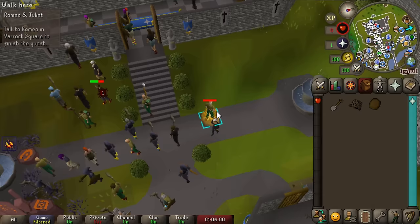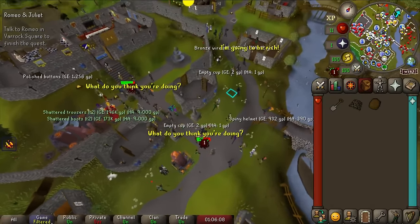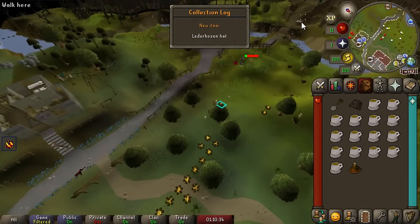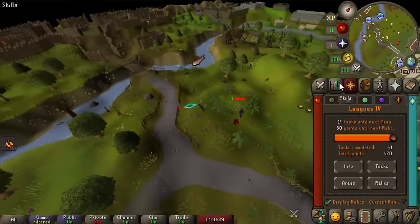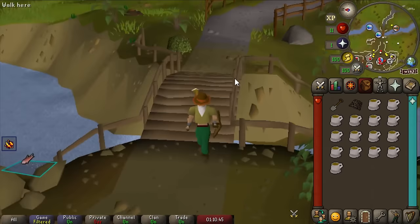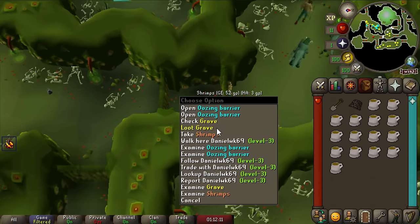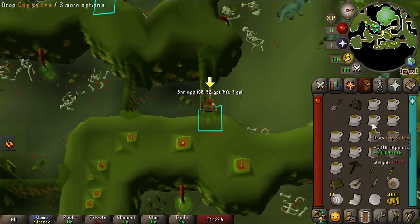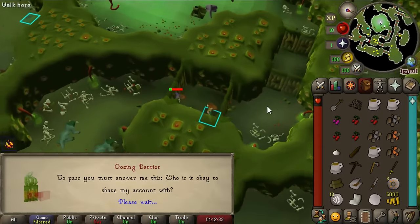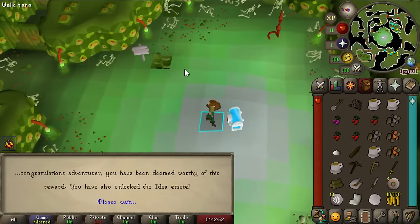I tried to go through the Stronghold of Security - oh god, I should have brought more food. All my stuff is on the ground in a gravestone. There are actually tasks for reaching certain collection log milestones, I swear I'm not insane. Plus look at the drip! Looting my gravestone is gonna be so hard. I got hit twice by a table pawn and it hit me one and zero. Why couldn't I have had that luck earlier?